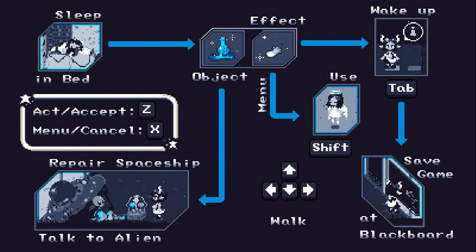Alright, here's a bit of a tutorial. Sleep in bed — you need an object. I think you get objects from sleeping in bed, and use those objects to repair a spaceship. By repairing the spaceship you have to talk to the alien. The feather allows you to access the menu, and tab allows you to wake up and save the game. Shift makes you, like, die I think. Okay, I'll figure it out.